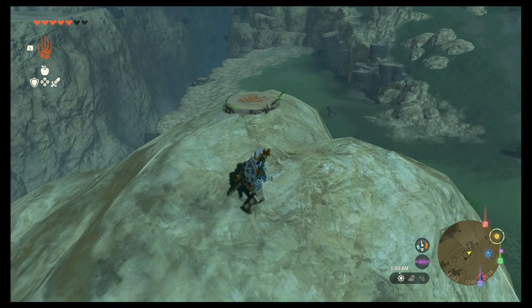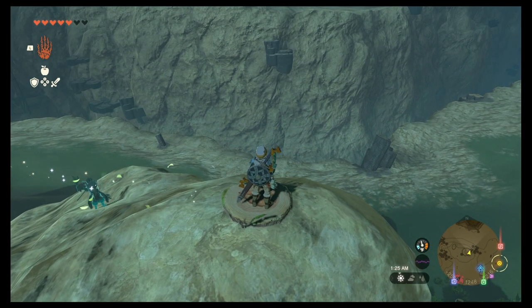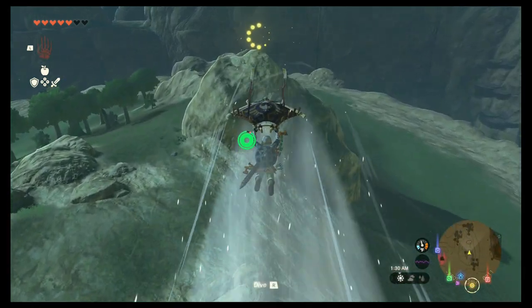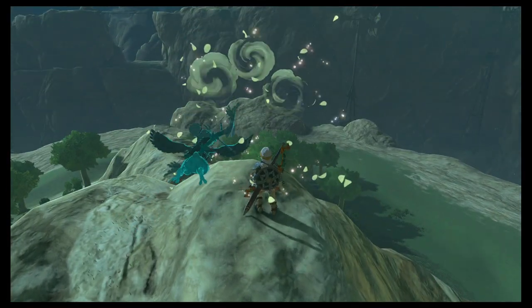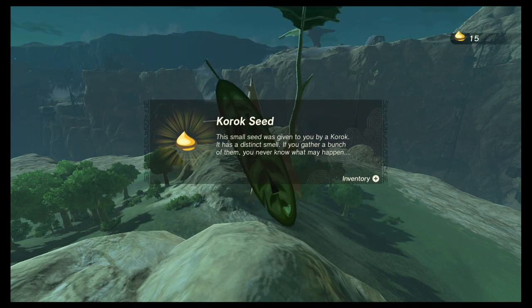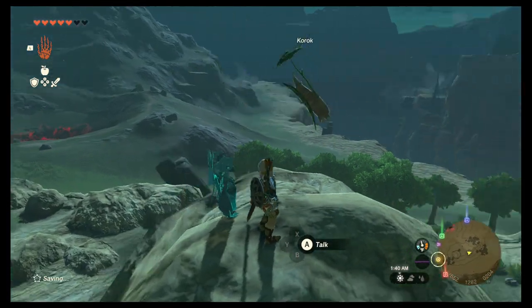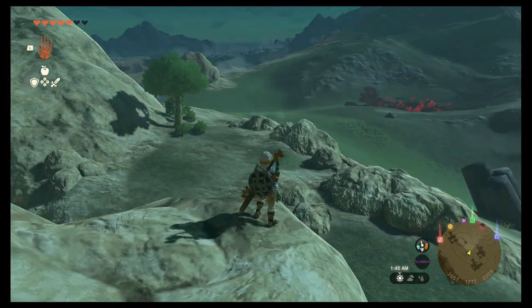The next one is pretty simple: stumps with the Korok seed symbol on them. You just stand on top of it, then make your way over to the spot it points to and you get a Korok seed. So not quite as simple as the others but still not too difficult, especially if you have a companion helping. If not, just hurry and you should be able to get there.